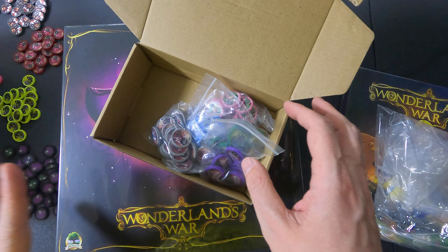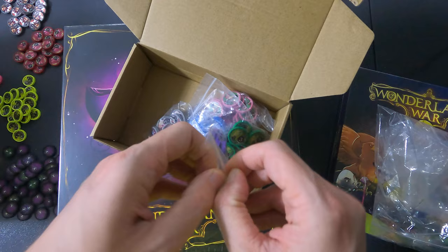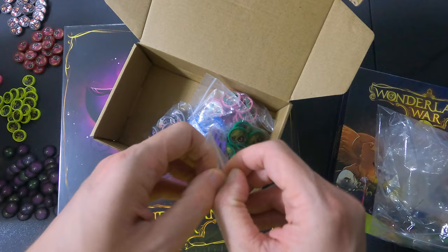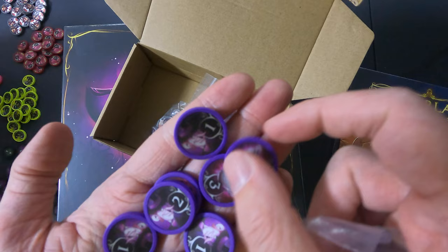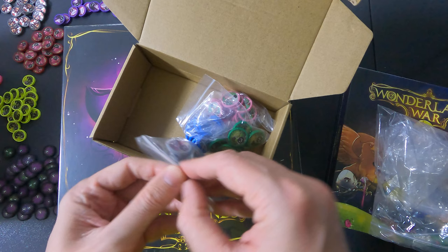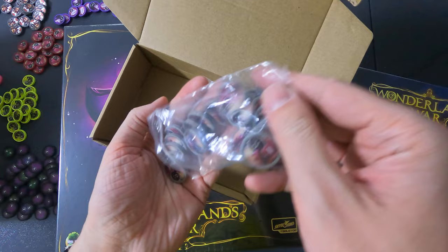There was a quick break because the baby woke up — for those who don't know, I just had a newborn. Let's just continue. These are all the tokens, and also — is it the Mad Hatter? I'm actually guessing here. We have four more bags and then all the discs are done.